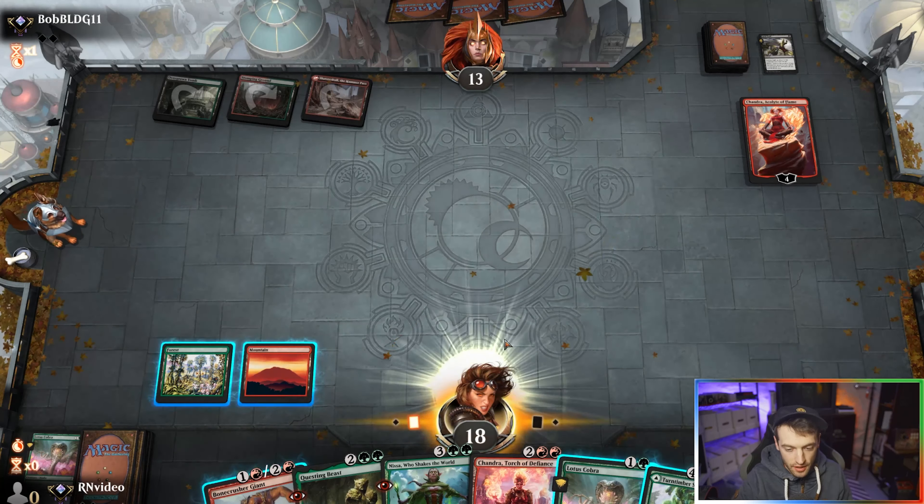I wonder if they're playing the Death Shadow card — that would be kind of fancy. Okay, they have a Chandra of their own. They'll probably have to Thoughtseize us here. All right, well now they have tons of mana, which we do not have.